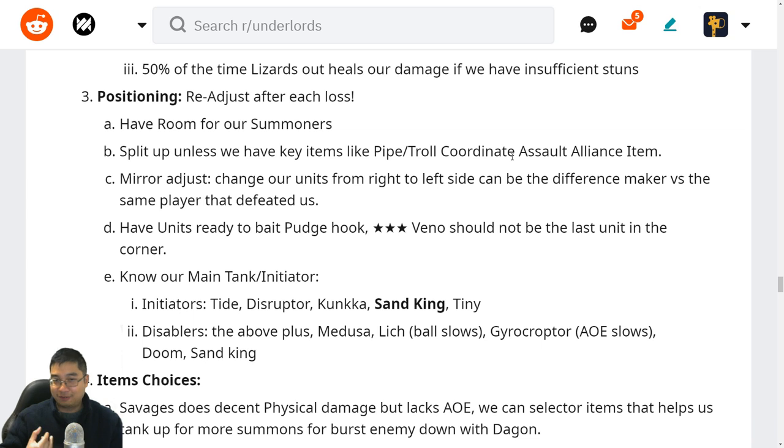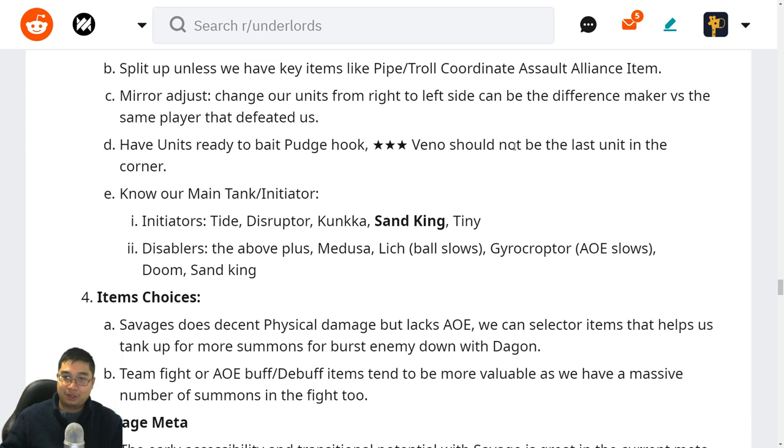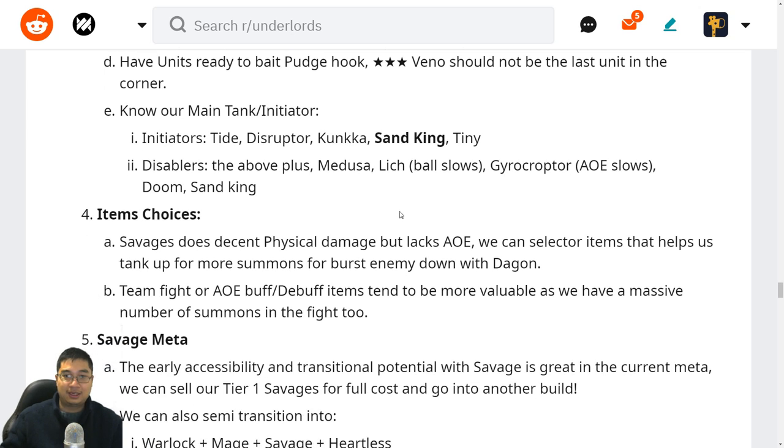Other times, going to the corner and keep summoning stops the enemy from catching summoning units like Venomancer and Enchantress, giving us more chances to keep summoning. The mirror adjust is when we lose to an enemy — we adjust to the opposite side, left to right or right to left. We want units to bait away the Pudge hook especially for the three-star Venomancer, so he shouldn't be in the far corner. We want at least two to three initiators in the late game because no matter how much damage we deal with Heartless and Savages, if we can't stun the enemy they can still counter us. Disruptor and Sand King are great; Tiny can also work.